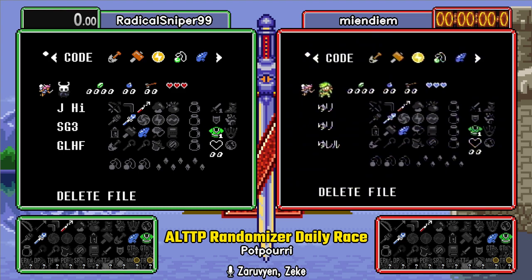Maps and compasses are in their default dungeons. So, in sum here, we've got open. We've got three starting items. We have a starting flute. We have to do all dungeons. Our bigs and small keys are everywhere. And our bosses can be anyone with three guaranteed duplications.